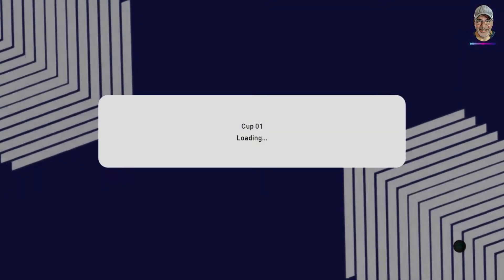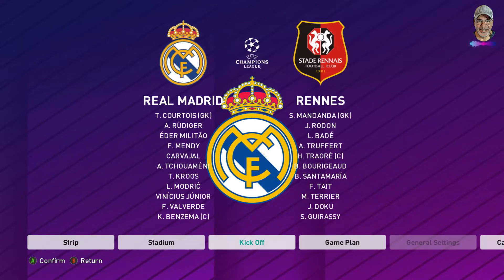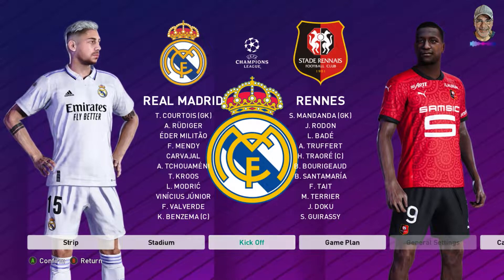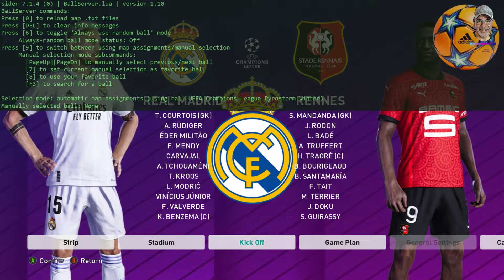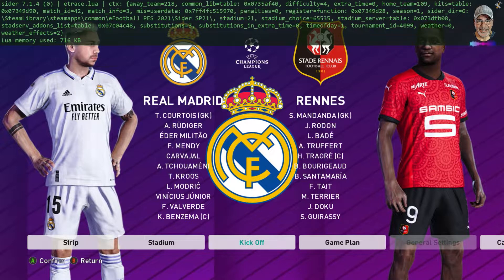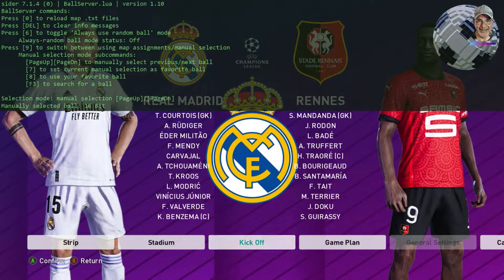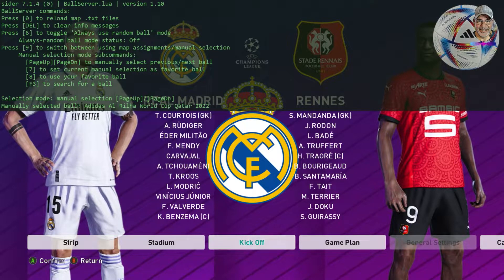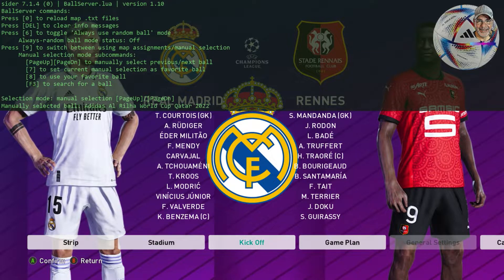Let's activate and continue our cup. We're going against Stade Rennais. Activate by hitting the spacebar on the PC — pop — and there is the ball server. If it wasn't the right server, just keep pressing number one and it will move from server to server. If you hit number nine, you go into manual selection and use page up or page down to scroll through all the balls until you find what you want.